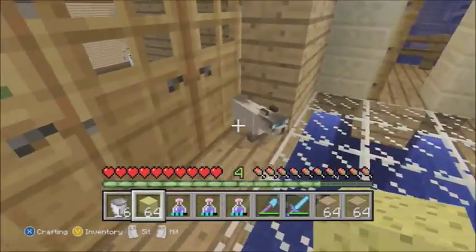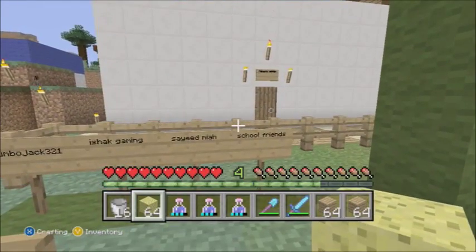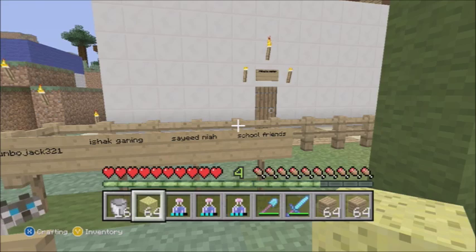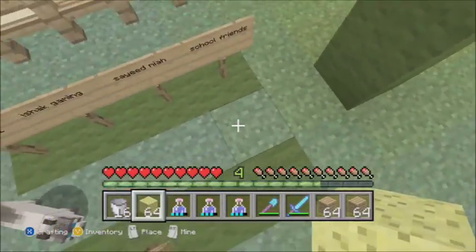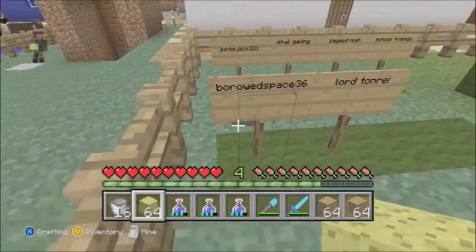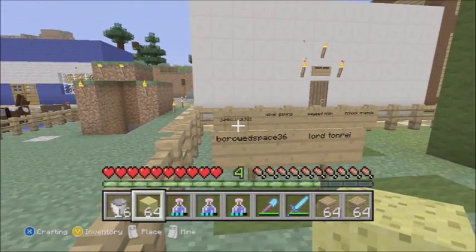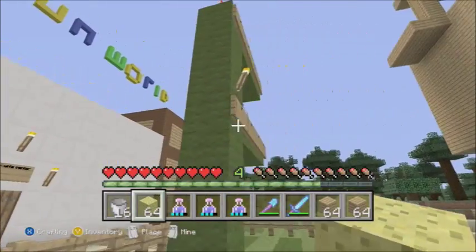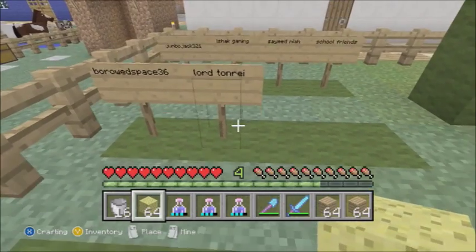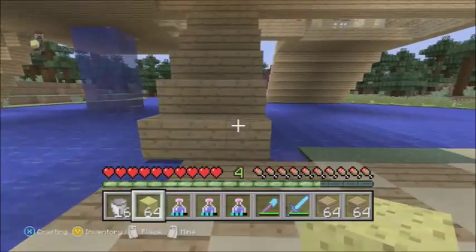Oh look at this little baby one! I'm going to call this one Mittens. I'm going to be adding three people to the love garden today, or the hall of fame as you might want to call it. I'm adding all my school friends because they gave me the wonderful idea of doing the Easter special egg hunt. Next I'm adding Borrowed Space 36 — the evil villain in my world — because the evil villain actually gave me the idea of the safety chest. And Lord Ton Ray is one of my subscribers so I was obviously going to add him.